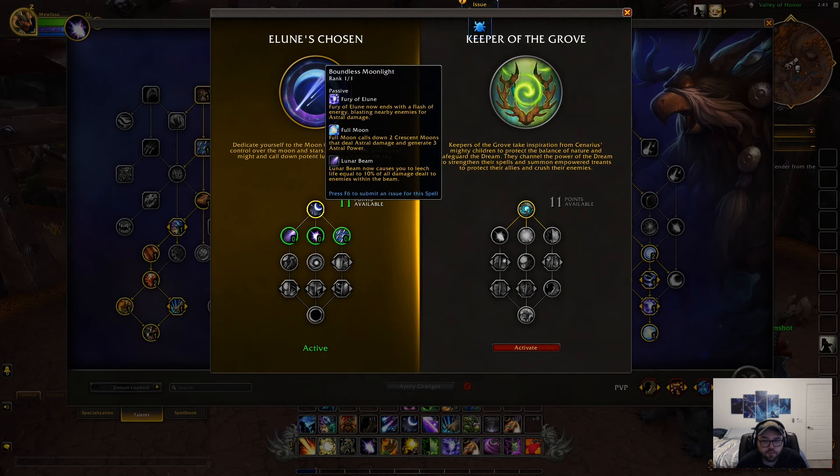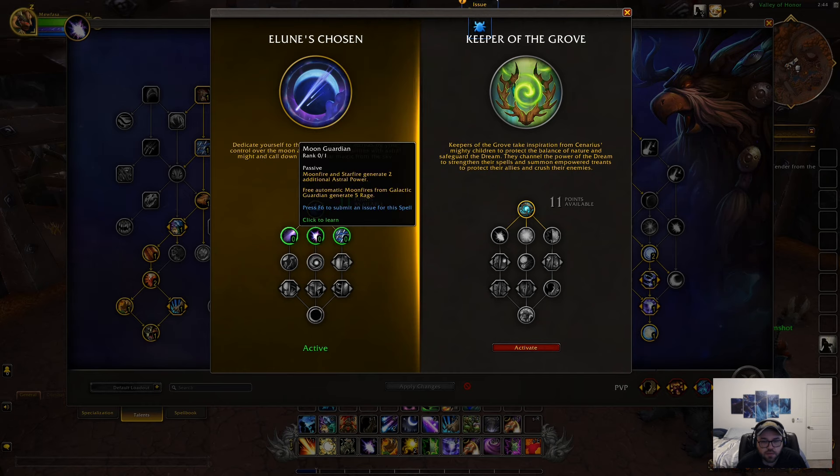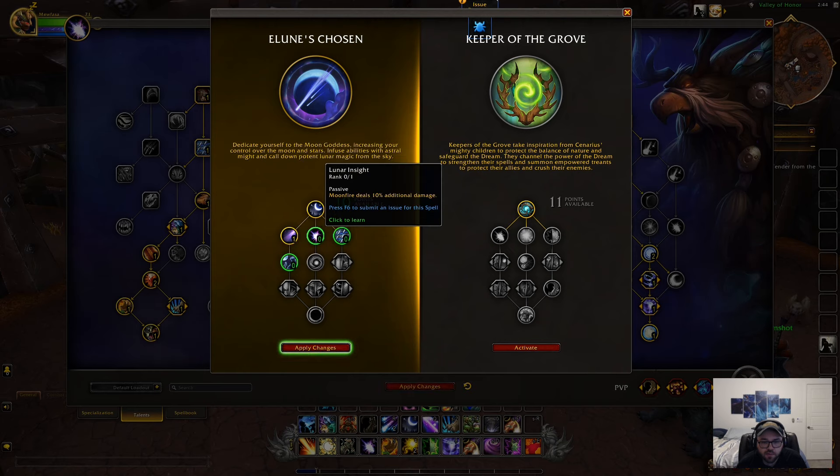For Fury of Elune, the first talent is each Flash of Energy blasting nearby enemies for astral damage. For Full Moon, it calls down two Crescent Moons that deal astral damage and grant 3 astral power. The next one — Moonfire and Stonefire generate astral power, and Moonfire increases additional damage. And Moonkin and Bear Form reduce arcane damage taken by 6% and all other magic damage — that'll be pretty good against other casters.